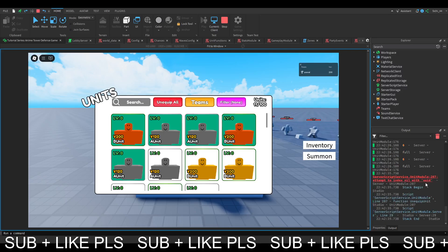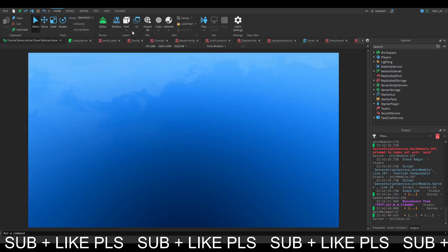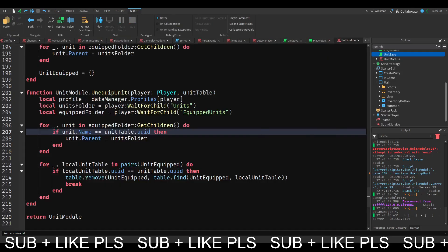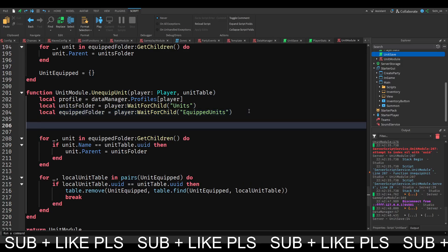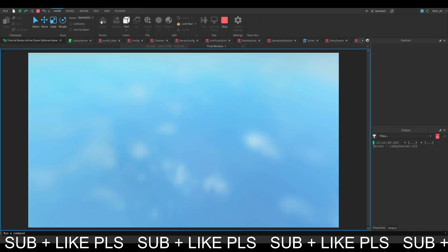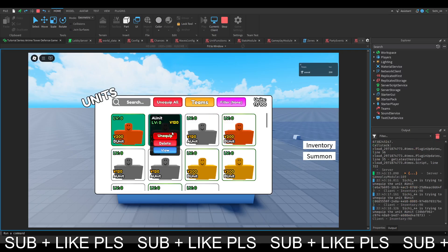For the unequip all, you can see it errors with 'attempt to index null with UUID'. That is because there is no unit table for the template - we essentially loop through all of our buttons but we are not excluding the template, and the template of course doesn't have a unit table. One way of fixing this is we can just do 'if not unit table then return', and that's just going to fix all of our issues. We now hit unequip all and it just doesn't do anything. That's great.